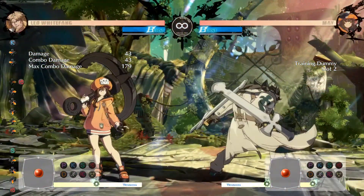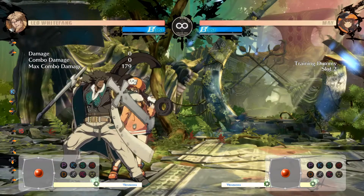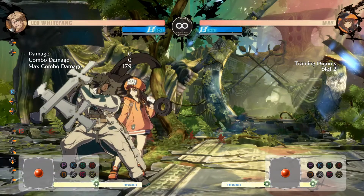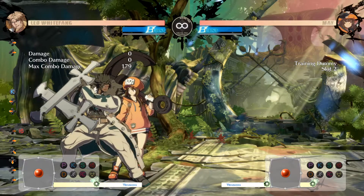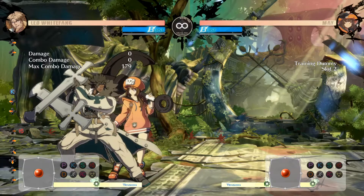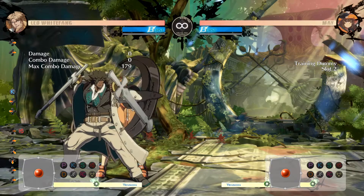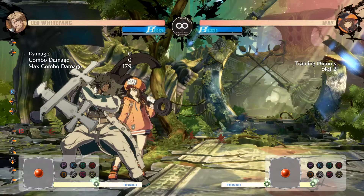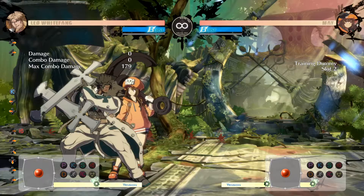You got back-turn stance again. This isn't solely a video on Leo — this is just about understanding win conditions. If you understand anything about Leo's win conditions, his is getting back-turn stance while mid-screen. Sometimes he's also really strong in the corner, but he's definitely stronger mid-screen if his back is turned towards you.